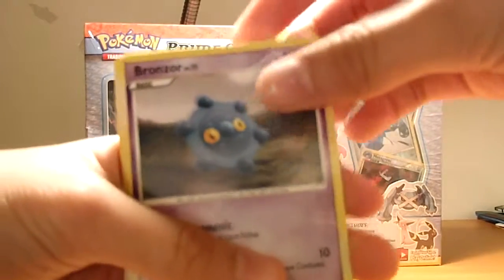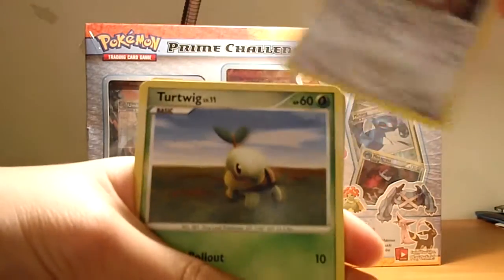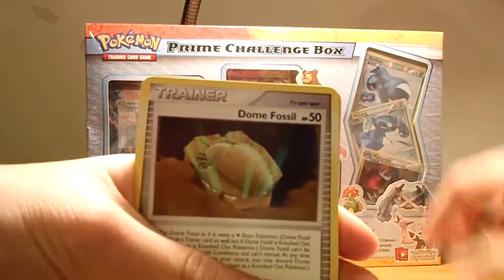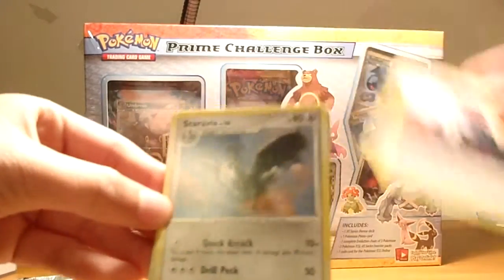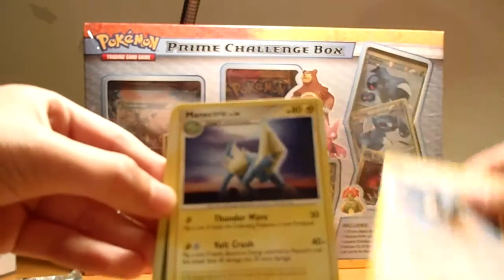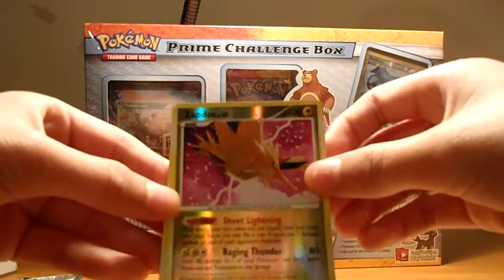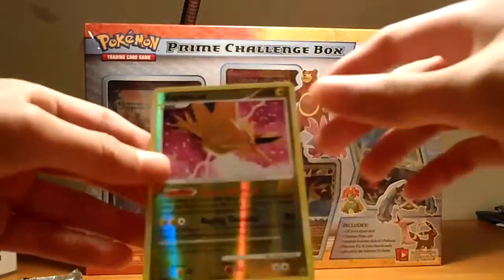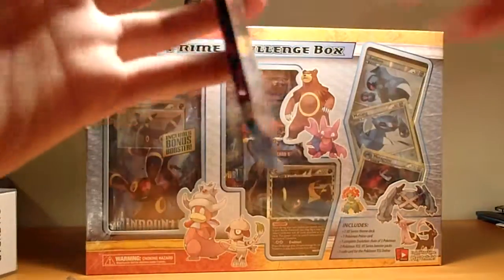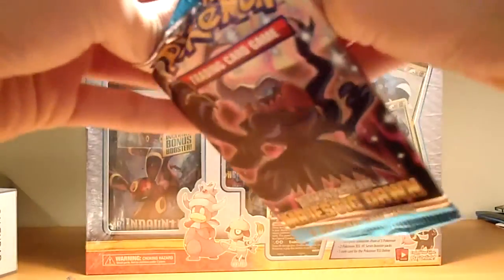So let's start it off with the Bronzor, Hippotas, Burnery, Turtwig, Dome Fossil, Metal Energy, Staravia, Manectric, Zapdos Reverse — that's pretty nice. And I can't pronounce that one. We could have a rare reverse, and it's one of the birds. I like birds.